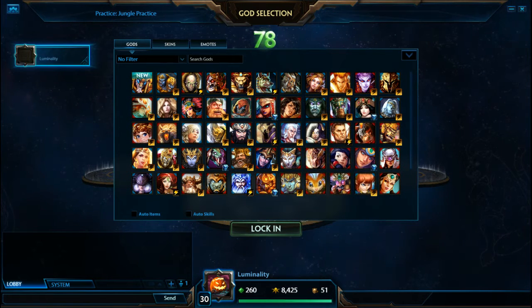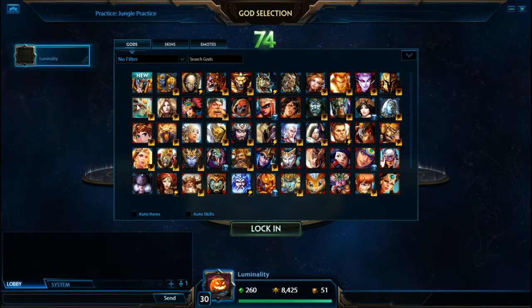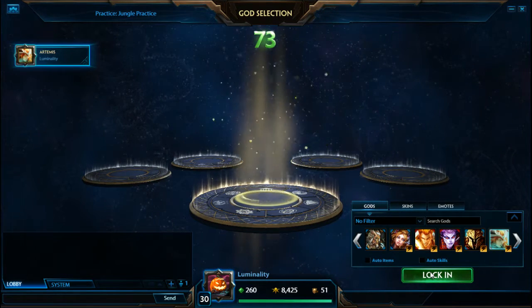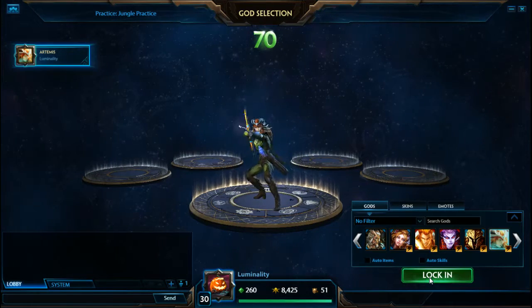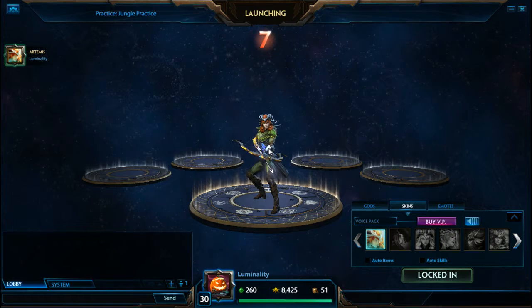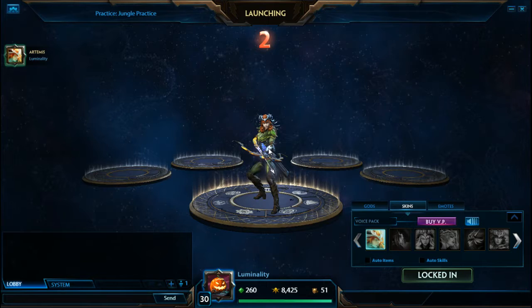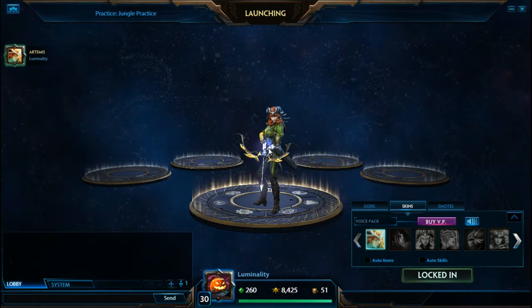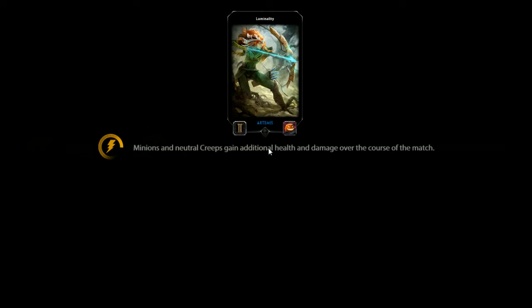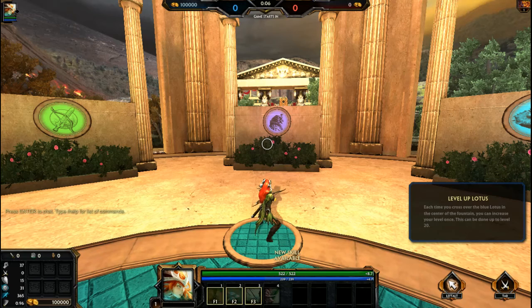Hi, welcome back to another how-to tutorial video. I'm going to explain the god Artemis, and she is not one of my best ADCs either. I don't think I've gotten to any of my really good gods yet, besides Amaterasu, who I really love to play — she's a really great god and very annoying. But I've seen Artemis being played so many ways, and when I first watched it I was actually amazed.